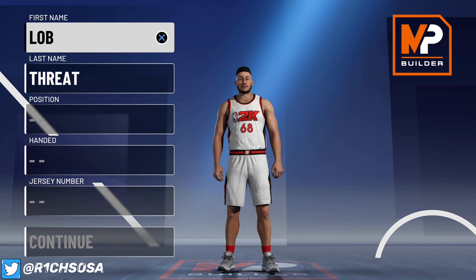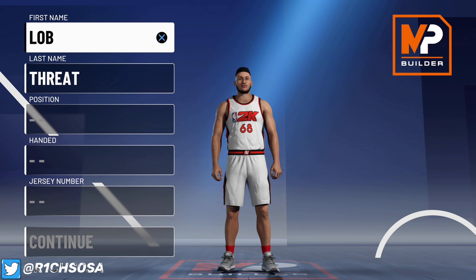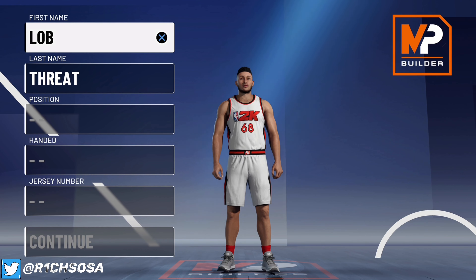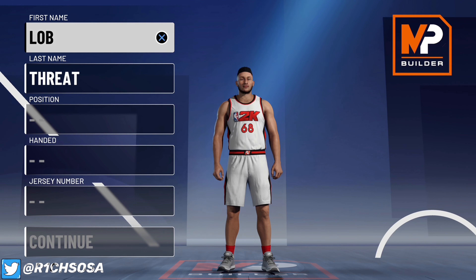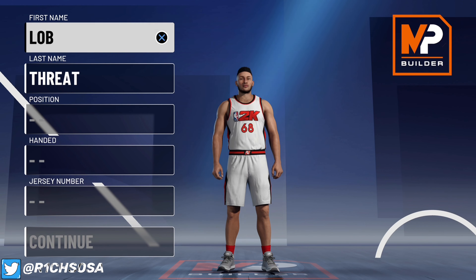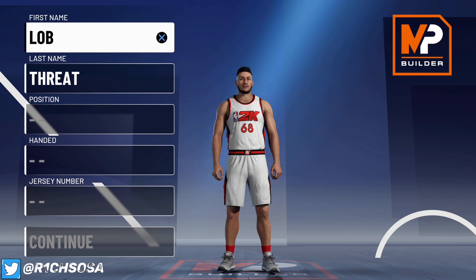What's good y'all, Rich Sosa coming back at y'all with another banger. I am currently back on current gen and I am bringing y'all another rare build. This build is going to be like the shades of Blake Griffin as far as the play style, and as you can see by the title on the screen, the build is going to be called the Lob Threat. I can say this build is definitely going to be good, and the purpose of this video is not just to always put out the best build but to put out the rarest as well.